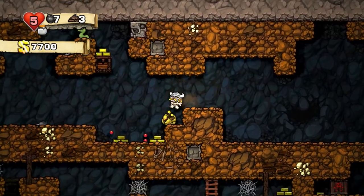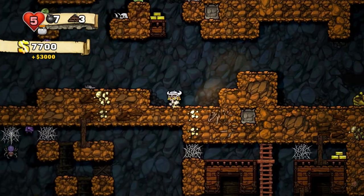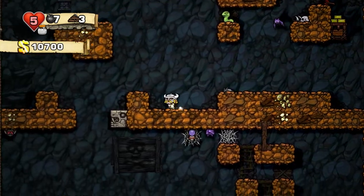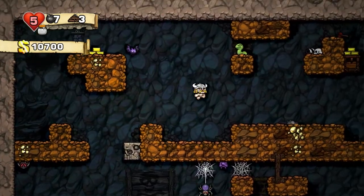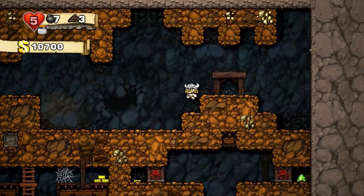If you're on the fence, you can head over to SpelunkyWorld.com and check out the free PC version with the pixel-style graphics. Gameplay is very similar in that version, and I would say it is a good analog for this game. If you decide that you like that version, then you will inevitably like the more upgraded version that is currently available on Steam and other console video game platforms.